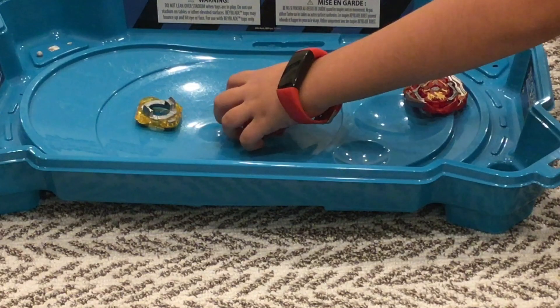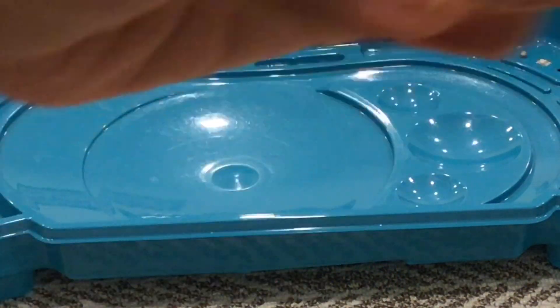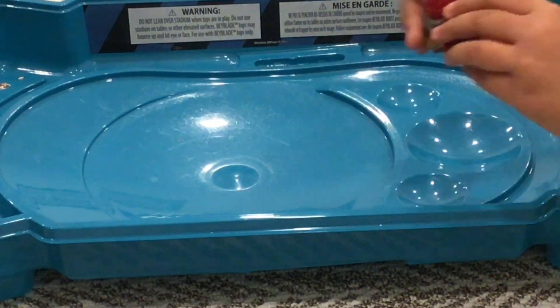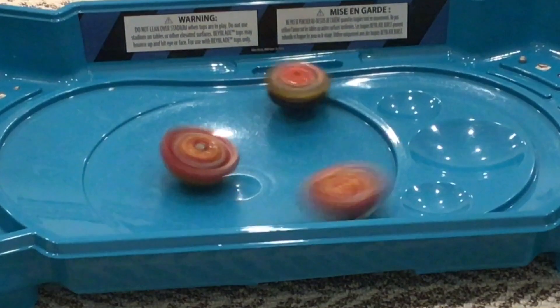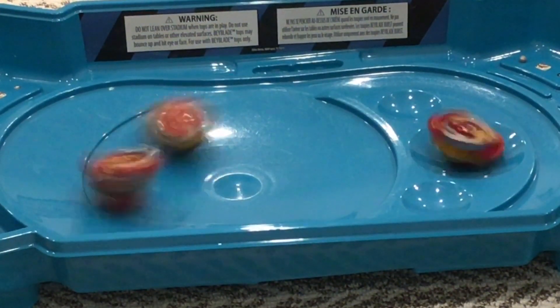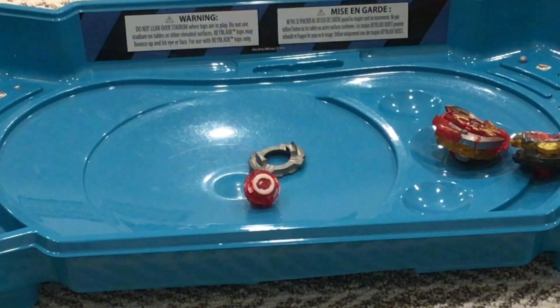Wow, that was weird. It just burst — Union Achilles is going into its defense mode, and Z-Achilles is switching to its defense mode as well. Chosy Achilles is gonna be in mid-balance mode. Union Achilles sits in the pocket, it's out, and Z-Achilles lands a burst finish to Chosy Achilles.